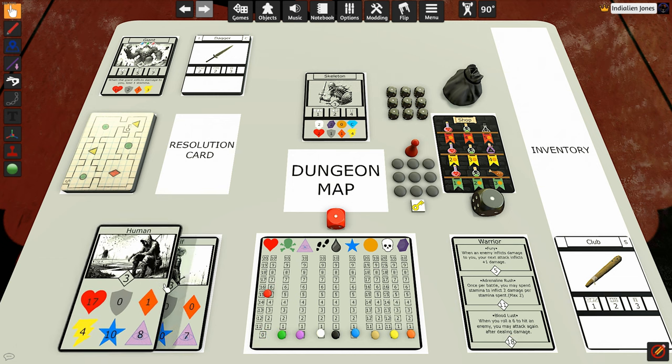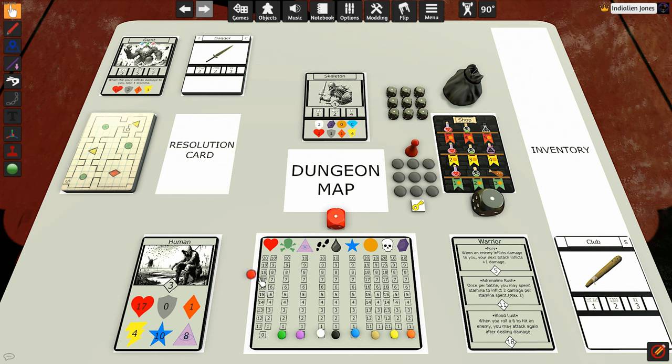We're going to have 17 health — put that right there. He's going to start with 10 stamina, and we're going to start with one oil, of course — you always start with one oil. So we've got zero toughness, one strength, a speed of four, and our maximum fear level can go up to eight before we get too scared and go insane in the dungeon. We're the warrior, so we've got our three warrior skills: Fury, Adrenaline Rush, and Blood Lust.